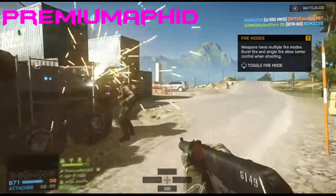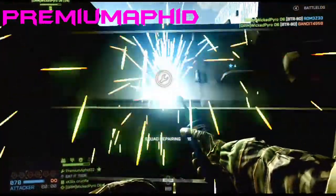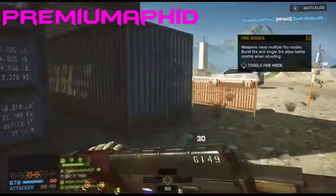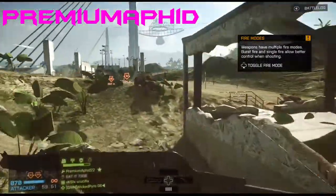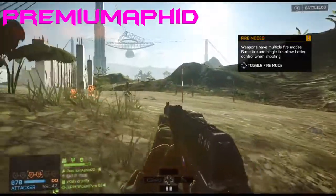The built-in suppressor could be a drawback at some points because you're not going to have the range — it has a slow bullet velocity and a small mag. But those are very small downfalls. Overall this gun is great; it makes up for all those downfalls in other ways.